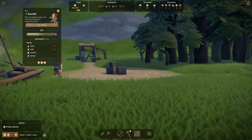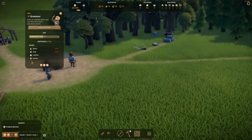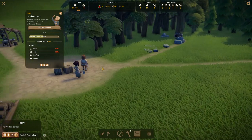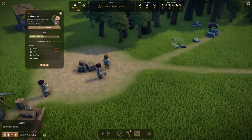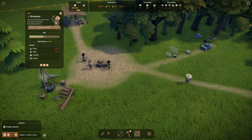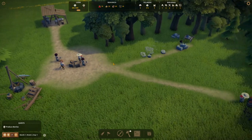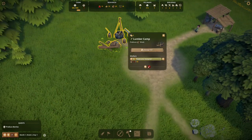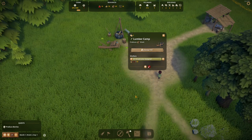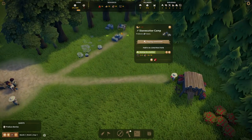You can actually follow the villagers here — it looks like this one is resting. This is how you know they're resting — they stand at the village center when they don't have anything to do. The woodcutter stock is full; the lumber camp is completely at capacity. We'll be dealing with it in a second — we're just waiting for the builder to complete the stonecutter.